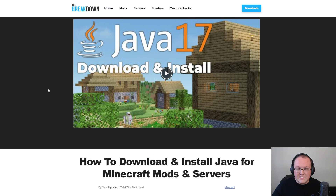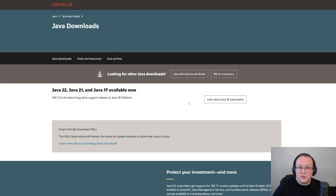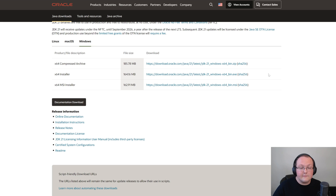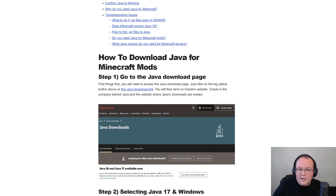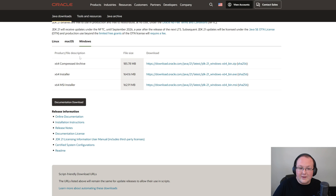Java 17 is still referenced in the guide but will soon go away - anything before Minecraft 1.20.6 needs Java 17, and anything after needs Java 21. You'll click 'Download Java 21,' select Windows, and download the x64 installer. From there, it's like installing any other program - just double-click and install. The Java 17 guide also works for Java 21 since the installation process is exactly the same; the only difference is you're downloading Java 21.